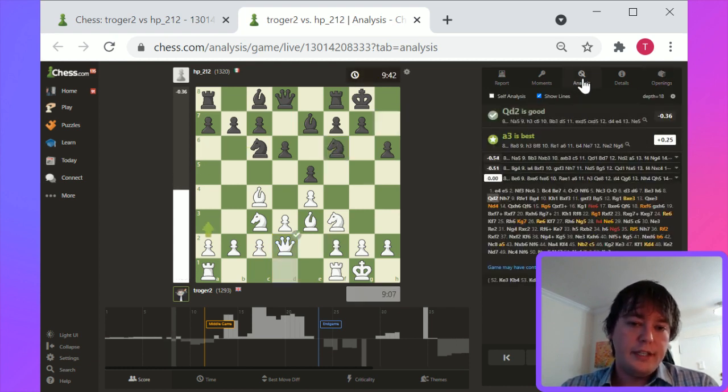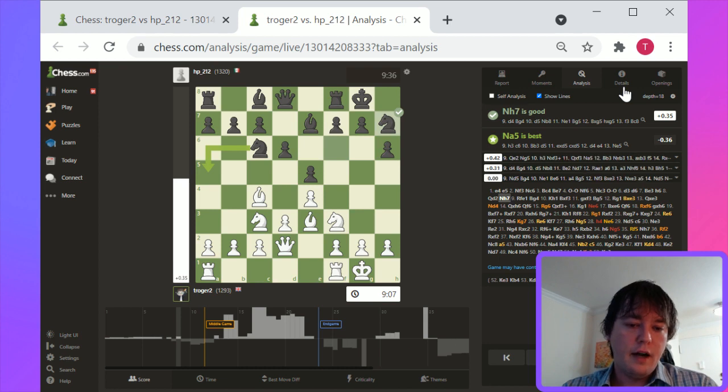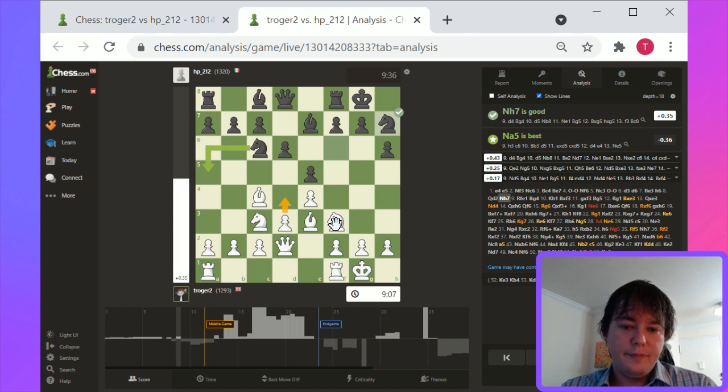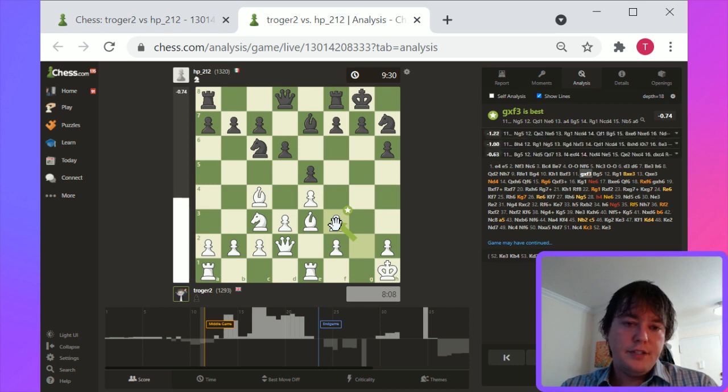White looks like he's winning. Basically Knight h7 offers white this long diagonal, potential attacks on h6, potential d4 ability to expand in the center. And overall I think white's in pretty good shape. Rook e1, Bishop g4 — this is actually an interesting way to play it. This will allow a quick attack by white along the g-file.